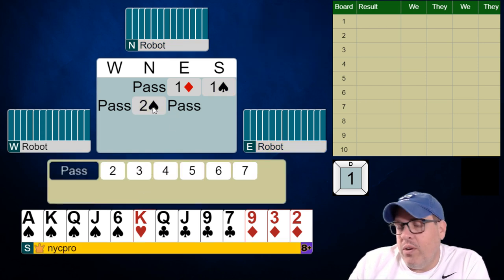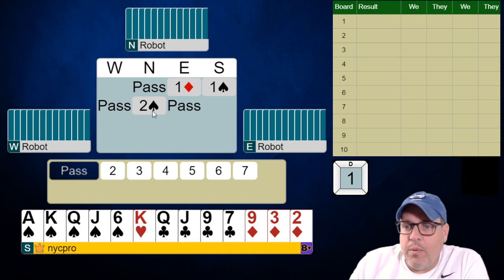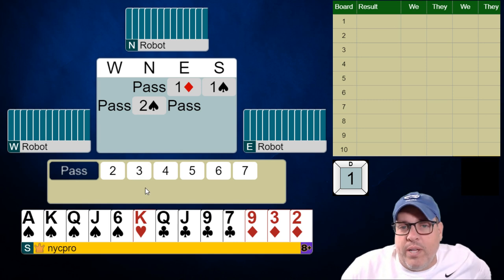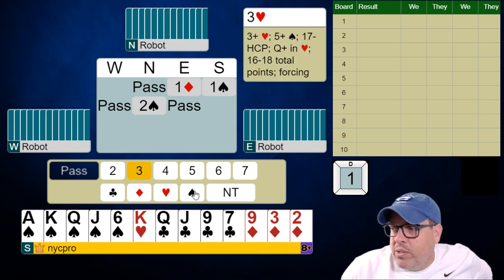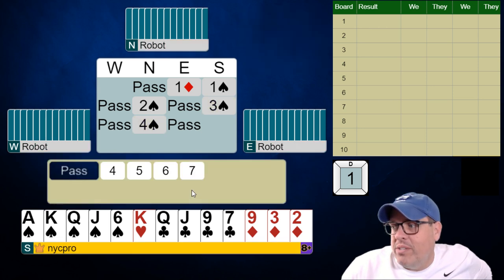Now it goes one spade, partner raises to two spades — make your call folks. I would raise; I would invite to game here. I don't want you guys to get too complicated — you could make a natural game try by bidding three clubs, but the robot seems to have issues with that bid and doesn't seem to respond correctly in a lot of situations.